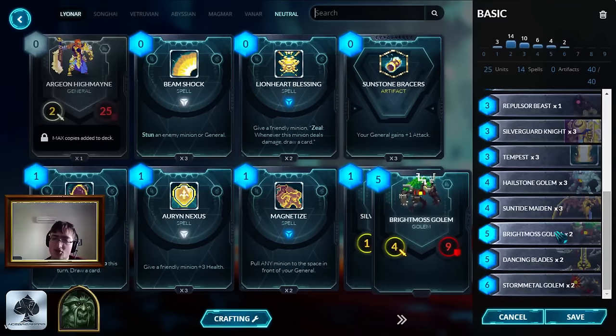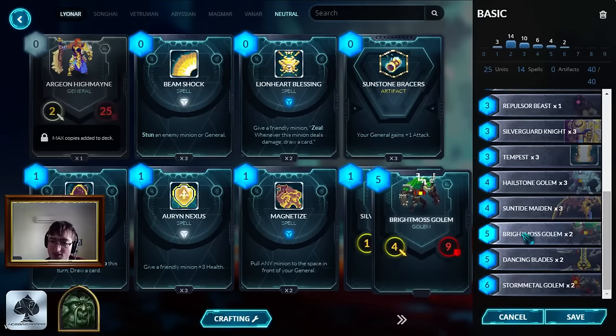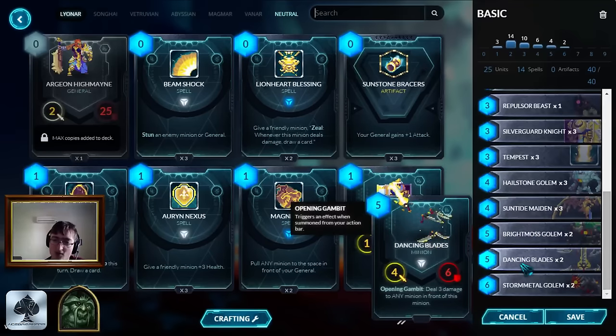Brightmoss Golem - another vanilla creature. Good for Divine Bond, just for keeping board position, kind of like Hailstone Golem. It's worse than Hailstone Golem, but you have to run something at the higher end when you're on a budget. Dancing Blades - this sticks around for a while because it's quite a powerful card. Basically, dealing three damage in front of it is remarkably useful. You do have to be careful with positioning, because in some cases you won't actually be able to play it in front of a creature, and then it doesn't deal the damage. It also deals damage to your stuff, so be careful - you can kill your own things with Dancing Blades by accident.